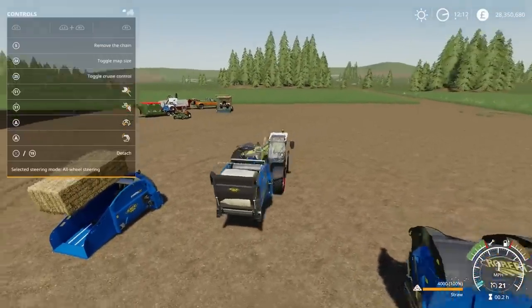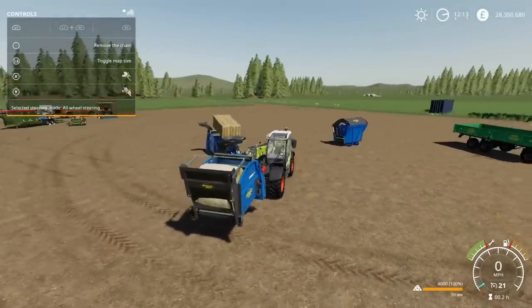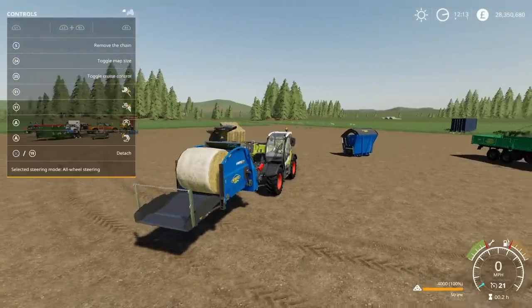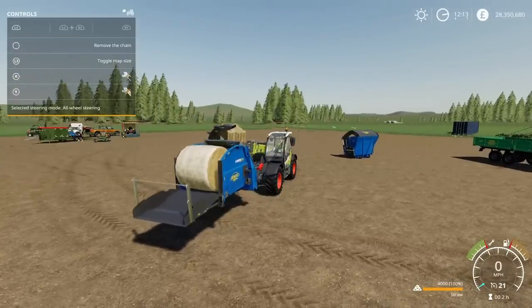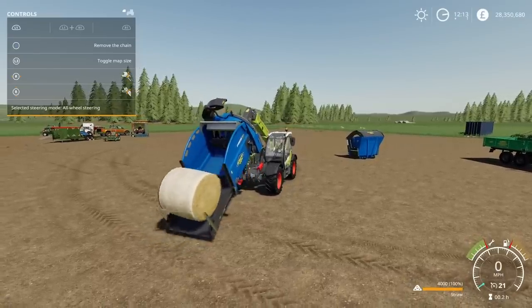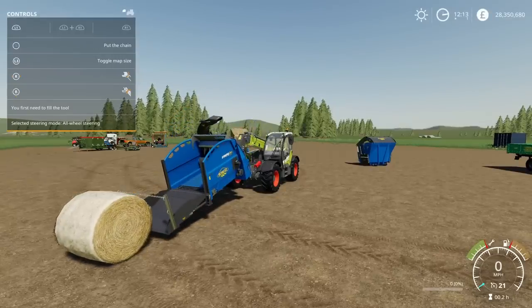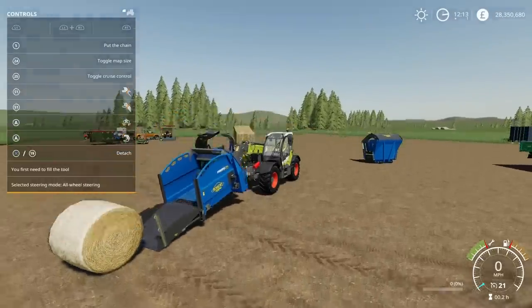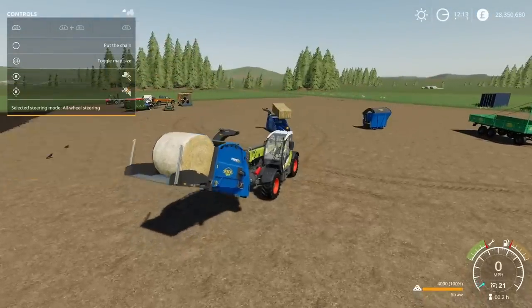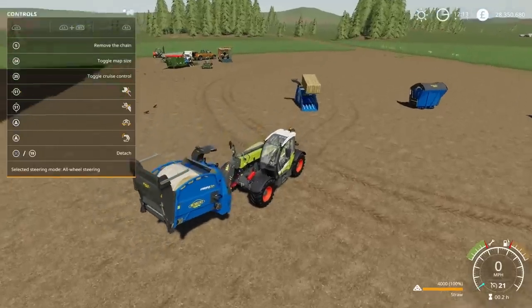I'll open the help window because we'll need it. Interestingly, there's a function called 'remove chain.' I was hoping that if I open the door the chain would stop the bale rolling out, but it doesn't. So I'll tip that and let the bale roll out. The chain doesn't do anything to stop it unfortunately. But if I remove the chain and put the bale in, then close the door, I can put the chain back on again. If I do L1 and R1, I can rotate the blower around.